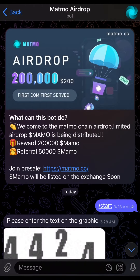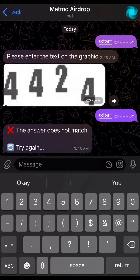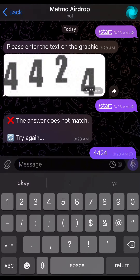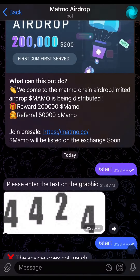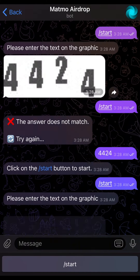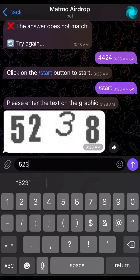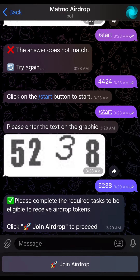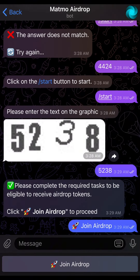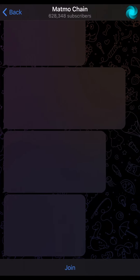Now let's go over to the Mammo airdrop. This is how you begin with Mammo airdrop. Once you come here and click on start, it gives you a verification code you need to input. Watch this video to the end step by step because I'm going to show you how this works. Once you put in your code, it's going to bring you to this page, and then you click on join airdrop.